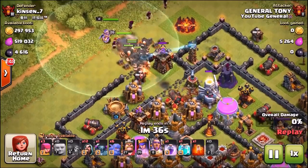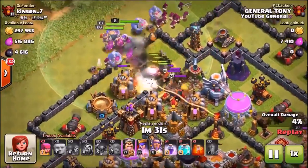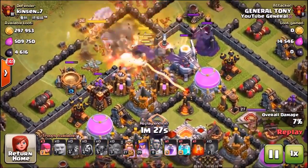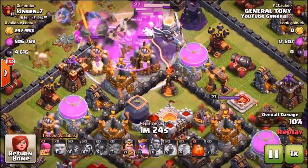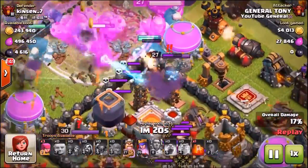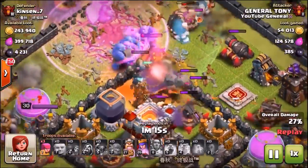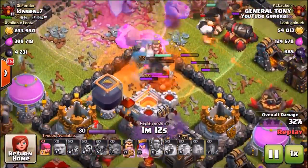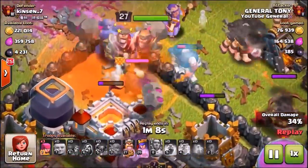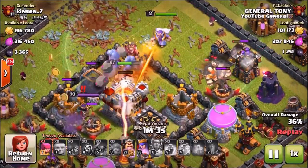The clone spell is meant to benefit your army but it literally just makes it so negative — it has no beneficial aspect at all. We go in with the giants, pop the Grand Warden's ability to protect against the Eagle Artillery. There goes the clone spell — you can see four housing spaces, and it clones six maxed out giants, a total of 30 housing spaces. But they've already pretty much disappeared — the last ones are fading away.